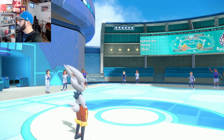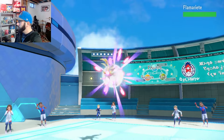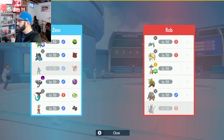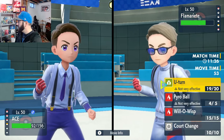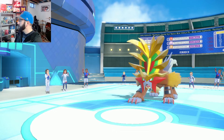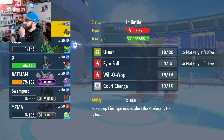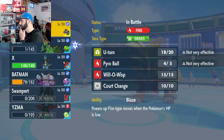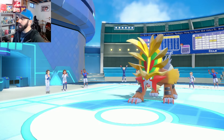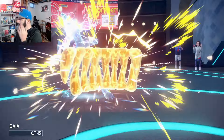Their Gouging Fire could still absolutely put in some work. They're going right to it. I think what I do here is U-turn. They'll probably have to sack. I probably have to sack the feature because he's not doing anything at this point and we need to keep our Focus Sash intact. I can't just take raw damage on Batman like that. So we'll go to Sceptile unfortunately. Thunder Fang — rest in peace.